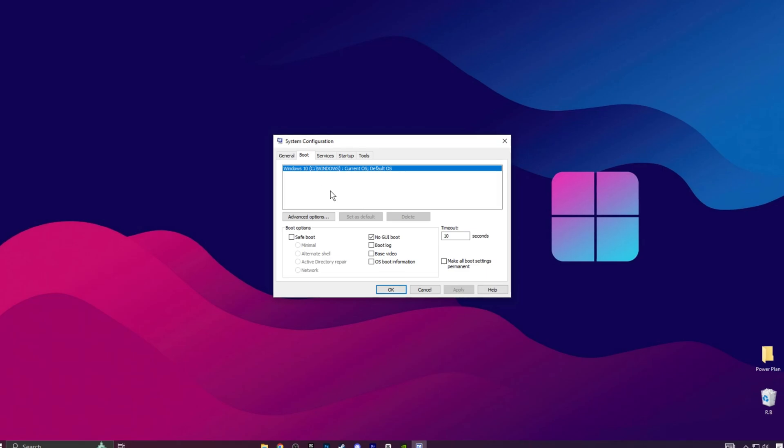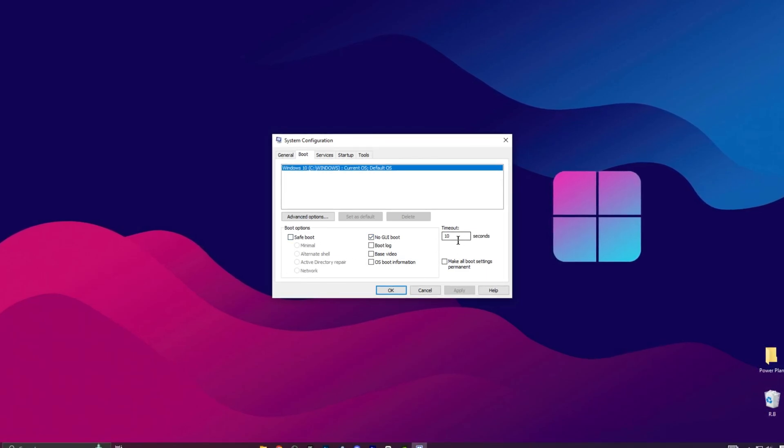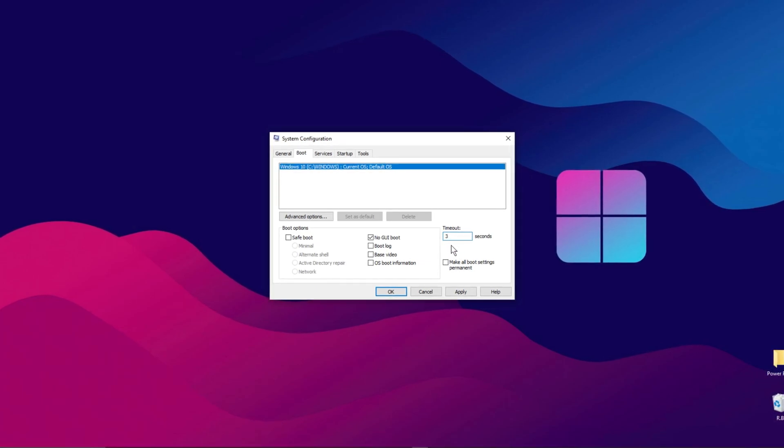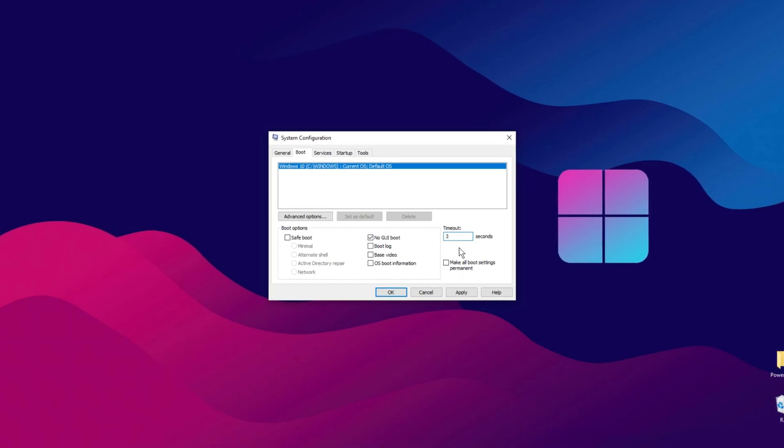Next, navigate to the Boot tab and ensure that Safe Boot is turned off. For the timeout setting, choose a value between 0 and 5 seconds depending on your PC's performance. A high-performance PC can handle 0 seconds, while lower-end systems should use 5 seconds. For an average PC, a 3-second timeout works well.